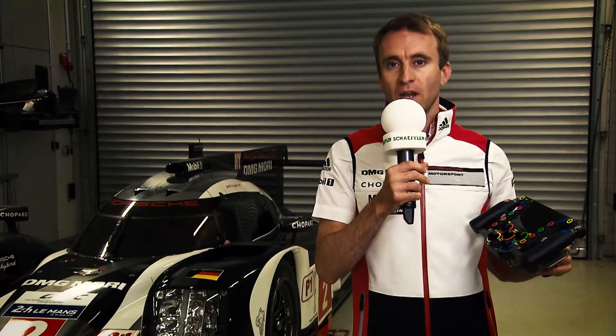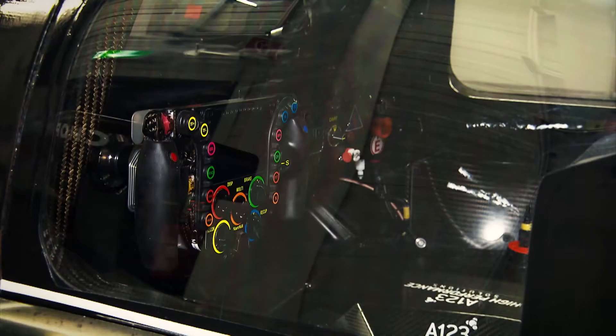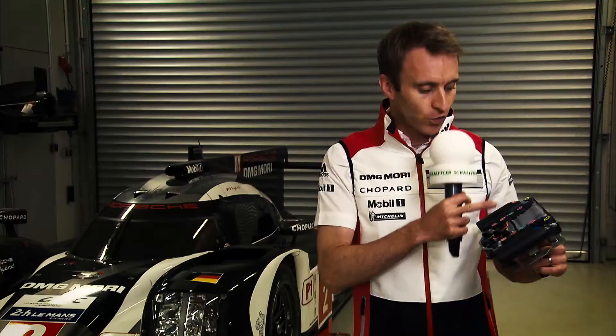I'll start with the most obvious one: the display in the middle. Here we have vital information such as gear indication, lap time, delta lap time, and a lot of different values that the team is asking us throughout our runs.